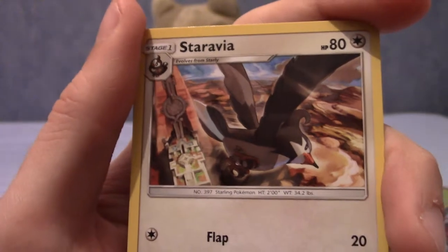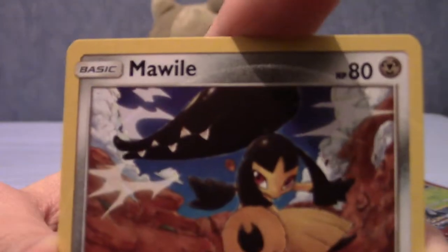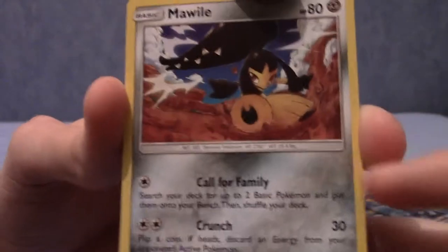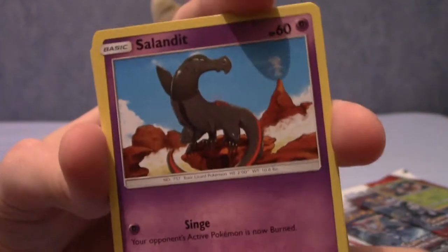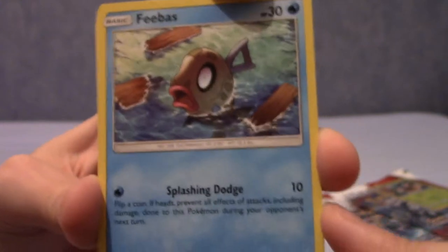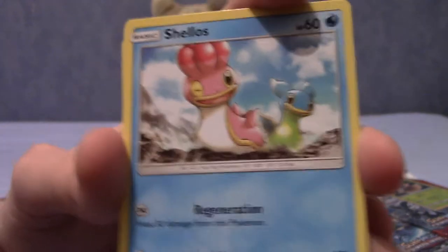Next up we have a Staravia. Then we have a Grumpig — I haven't seen the Spoink line in card sets in quite a while. Then there's a really cool looking Mawile, actually, with very dynamic posing. I like the steel energy design — in every set they kind of change what the steel energy looks like at the bottom. We have a Salandit, pretty basic art but interesting. Next up is a Feebas — that means Milotic is in this set. I quite like Feebas; his design has grown on me over the years. And next up is Cubone, with a slightly different look to his eye than usual.